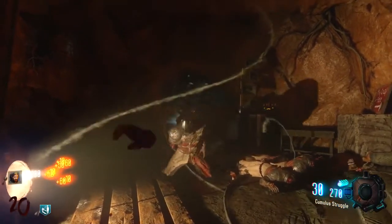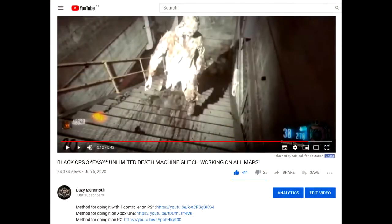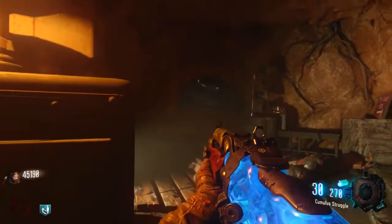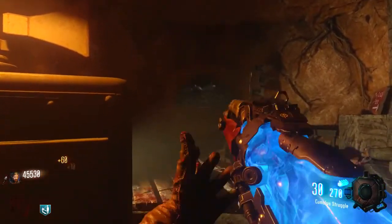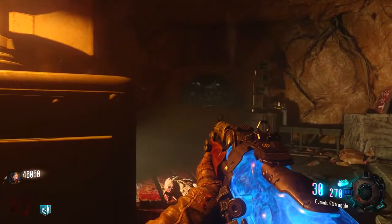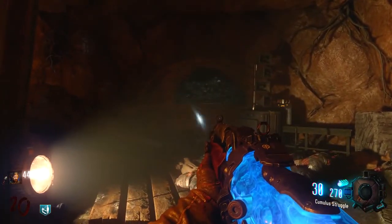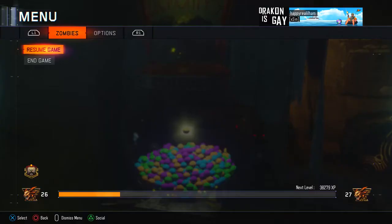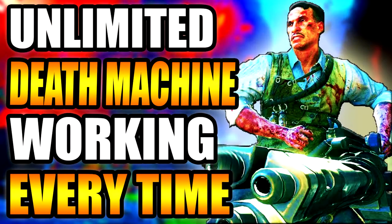Hey, what's up guys, my name is Lazy Mammoth. About two months ago I made a video on how to get the unlimited death machine glitch on PS4, but still to this day I get comments saying it doesn't work or it's patched. I'm here to tell you that it's not. The glitch still works, and I'm pretty sure Treyarch wouldn't patch a glitch on a five-year-old game. So without further ado, let's hop right into it.